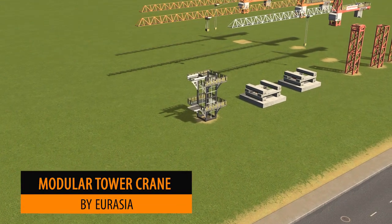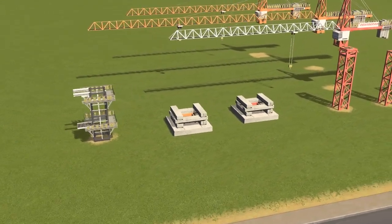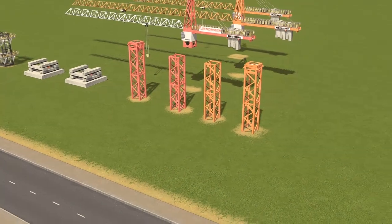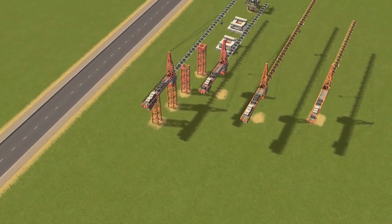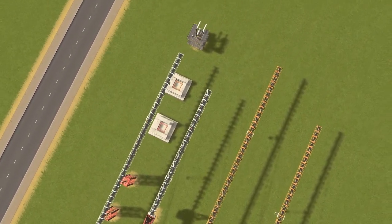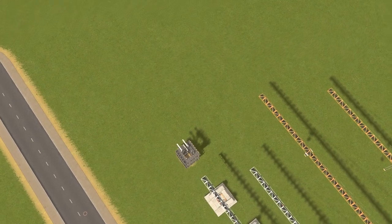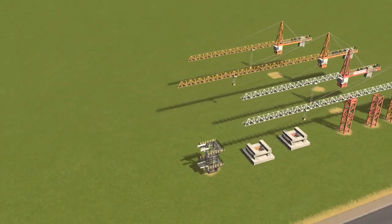To kick things off this week we have the Modular Tower Cranes by Eurasia. A very clever idea and very good use of the mods to be able to create your own cranes — in terms of their height you can do whatever you want, the skies are your limit. The pack itself comes with a number of different assets: the crane base, crane section, a couple of top sections, a mounting section, and a few other parts of the crane. All in all you have everything you need to add a realistic crane to your construction site.